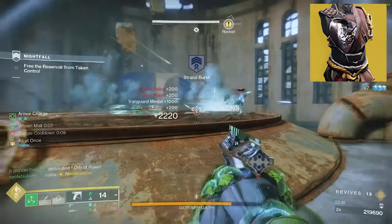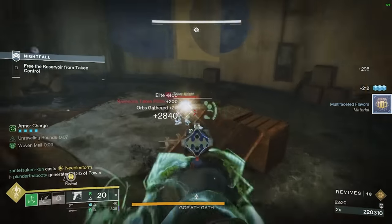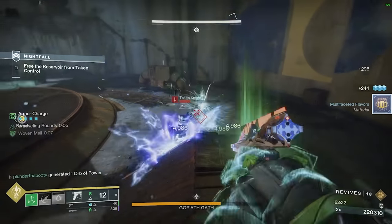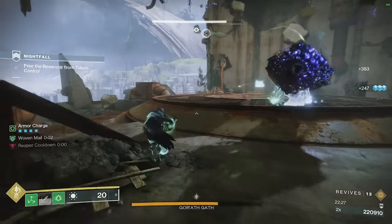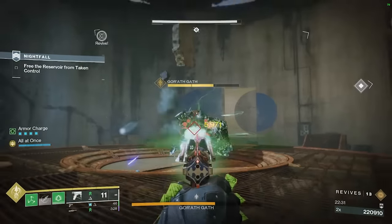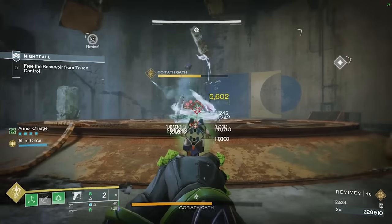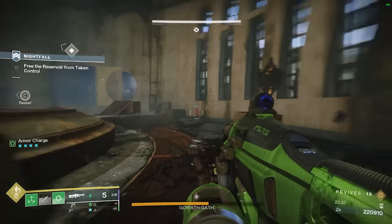Our exotic of choice is Six Coyotes — simple, it grants a second dodge charge. With a build that's all about dodging and leaving clones, this is perfect. Basically treat it like invisibility for you and your entire fireteam for as long as that clone stays alive. If it's taking heavy firepower, it'll only last 3 or 4 seconds — but that's plenty of time to reposition. Other times it'll last 10 to 12 seconds.